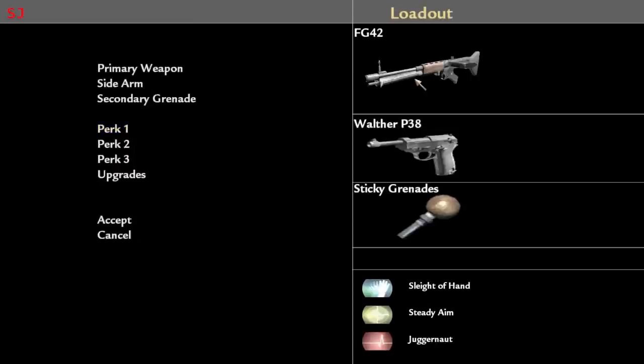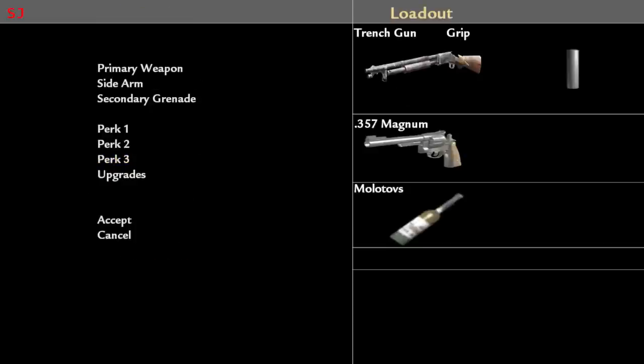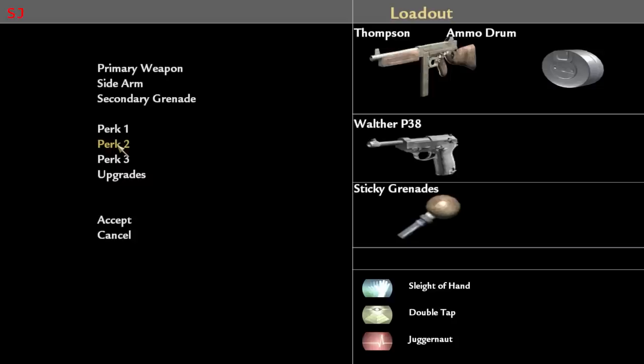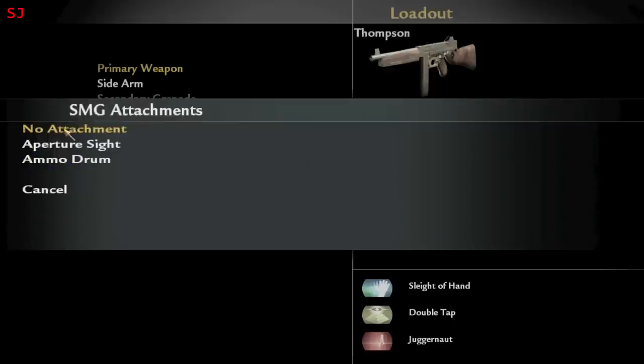I've unlocked a few weapons and starting perks. We've got the support class with the soldier using the Thompson, the engineer with the trench gun, and the medic with the Type 100. We might go with the soldier loadout this time. The different classes have different abilities you can unlock as you rank up — the soldier can unlock increased speed, increased health, and a berserk mode which increases melee power.